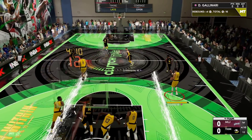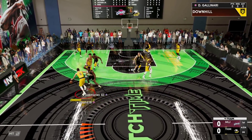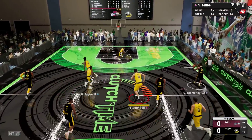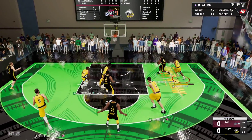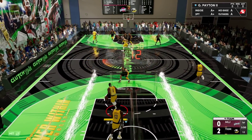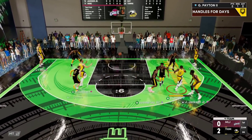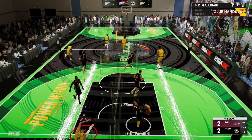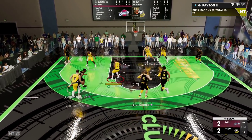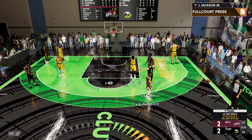Great defense Gary Payton II! Guards are too small in this game mode. Now I'm just chucking bad shots — now I'm rattled. It happens, you can get rattled quite easily in 2K. Gallinari makes a nice dish on the roll — Luka shouldn't be back there. Gallo's currently on the ground and we're so out of position because of that. Let's just reset and get our matchups right.